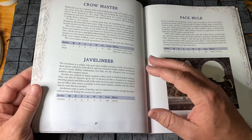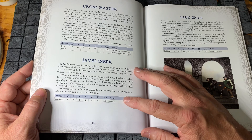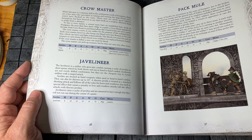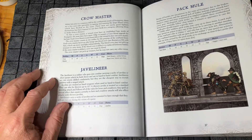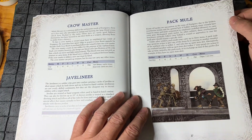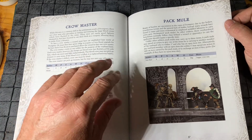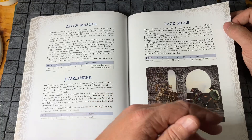The next one is a Javelinear — basically a low-cost way to achieve ranged attacks. He throws javelins to a distance of 10 inches on the board, but the javelin is subject to all the same restrictions and penalties as bow and crossbow attacks, and he's assumed to have sufficient javelins at the start of the game. The next one is a Pack Mule. While he doesn't have a lot of fighting capability, he can carry three extra items, whereas a standard soldier can only carry one additional item.